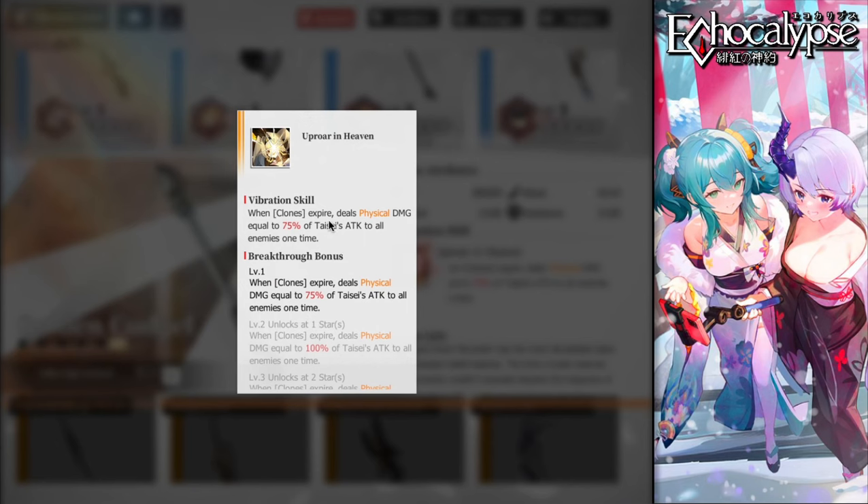Her weapon is the Golden Cudgel. When clones expire — whether they die or time out — they deal physical damage equal to 75% of Taisei's attack to all enemies. So enemies who kill clones to reach your lineup still take damage, and enemies who can't kill the clones can't reach your lineup at all, making it a win-win.